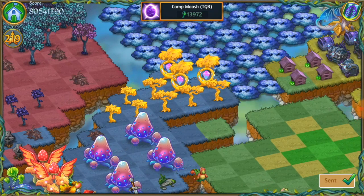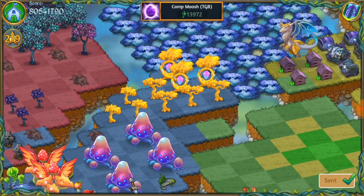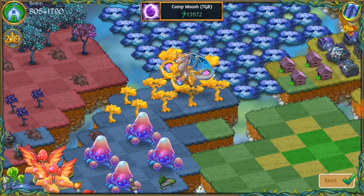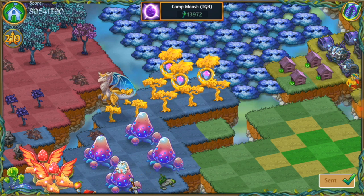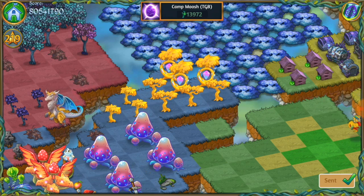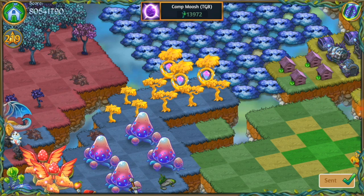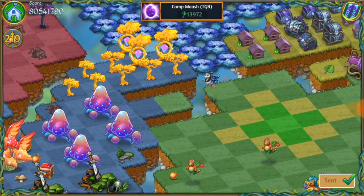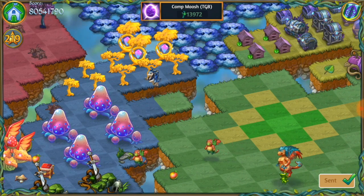A little further over here you've got three level seven sun catcher Midas trees. So you're doing a great job collecting those. Keep up the hard work — we know how valuable these are. You can get those golden apples and merge those for golden coins, and they're super rare. So keep on your hard work there.